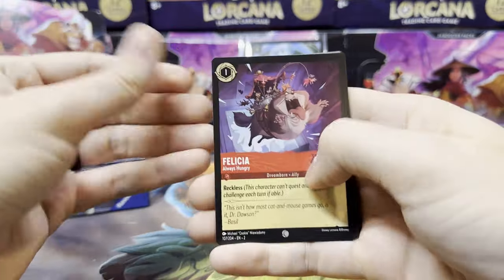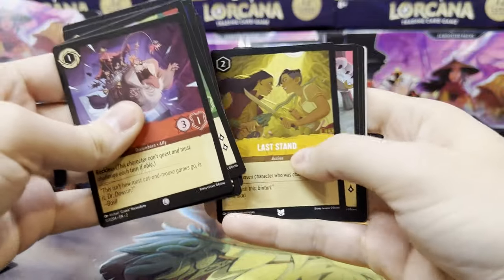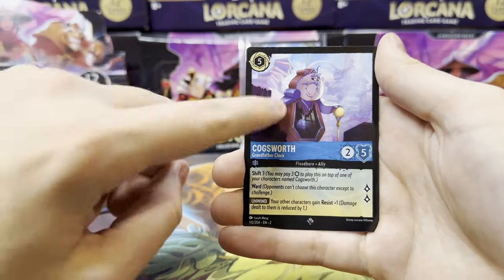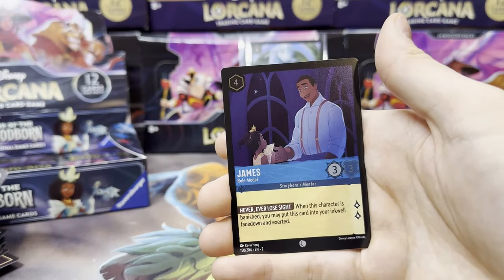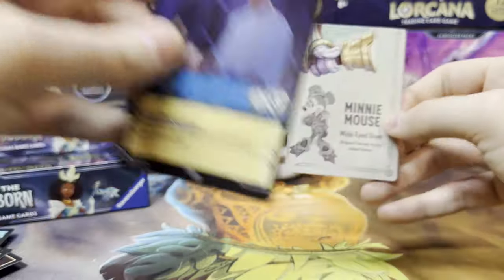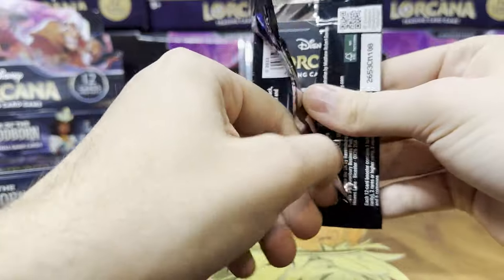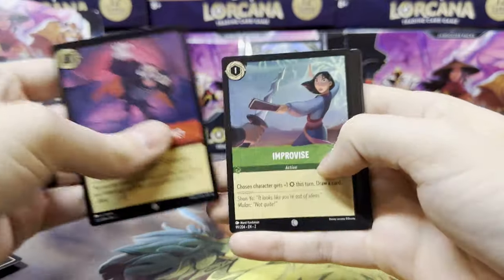These packs are certainly opening easier than some of the ones in the first chapter. Let me know down below if you guys were able to get new product — I know it's still probably pretty rare to find. Lucifer is our first rare, we got a super rare Cogsworth, so I think this is a good one to have. James is our foil. Everything we pull now, especially in the higher rarities, we're just going to need.